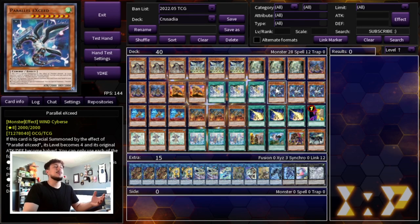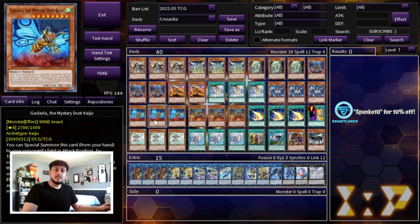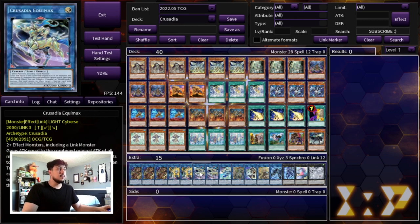We're also playing Parallel Exceed, which is just way more powerful than a lot of Crusadia cards. It automatically gets you two bodies on your side of the field, allows you to chain block some of your cards, and gives you access to your link fours very easily. You definitely want to be playing three of this. If you see this in your opening hand with any Crusadia monster you're in a really good position. Keep in mind this deck wants to go second — it's an OTK-based deck. So we're playing a ton of board breakers: three Godarla and three Jizukiru.